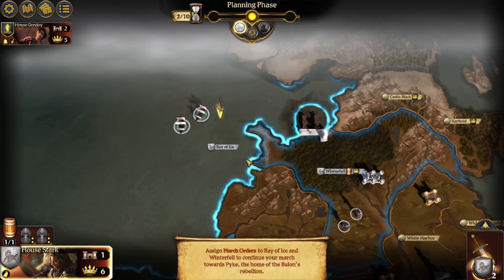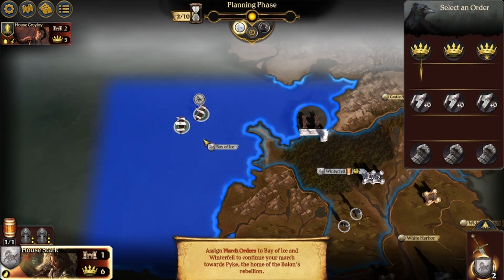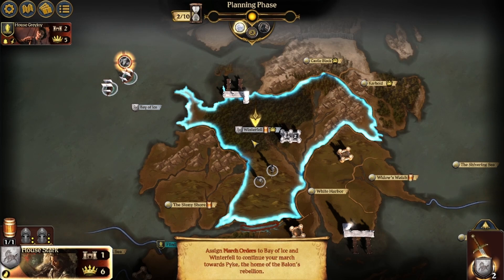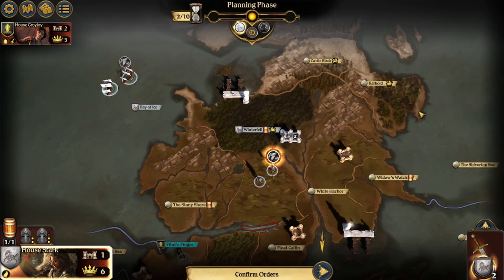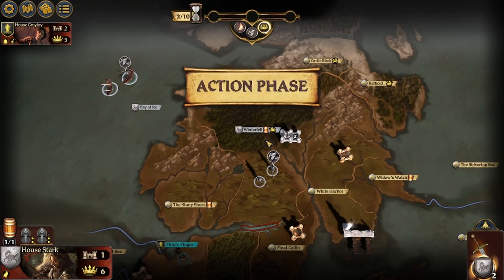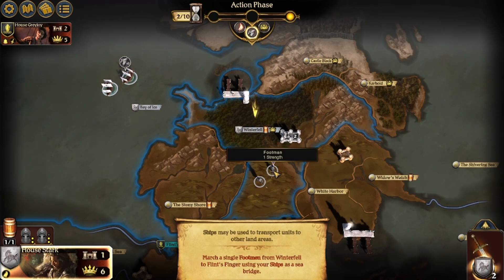The planning phase. March orders to the Bay of Ice and Winterfell to continue a march toward Pyke, the home of Balin's Rebellion. March order. Ships may be used to transport units to other land areas. March a single footman from Winterfell to Flint's Finger using your ships as a sea bridge.